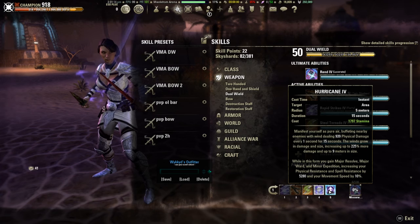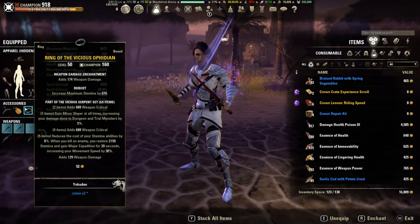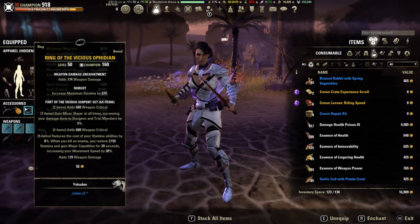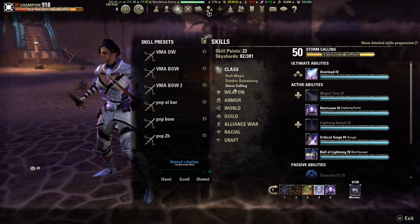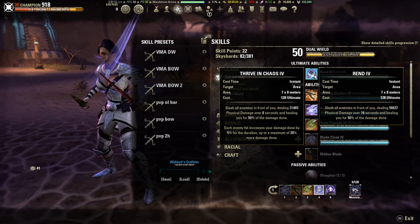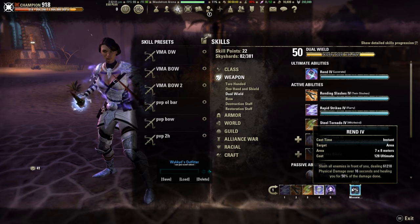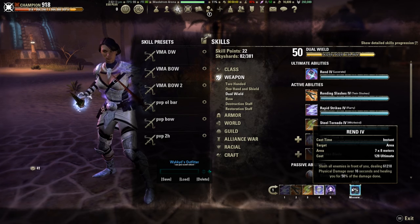The final skill on this bar is Hurricane. This gives us Major Resolve and Major Ward, and also Minor Expedition. This Minor Expedition stacks with the Major Expedition from Vicious Ophidian — when you kill things you're restoring stamina and getting a Major Expedition boost. So you'll have both Major and Minor Expedition, making your movement speed extremely fast. Hurricane is also doing physical damage all around you, so it could be proccing Implosion — the Sorcerer passive that pulverizes enemies below 15% health. The ultimate is Rend: a really great DoT that costs 128 ultimate. When buffed, it's 61,000 damage over 16 seconds and heals you for half of that. It's really good, especially in certain rounds.